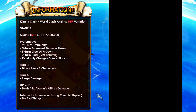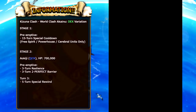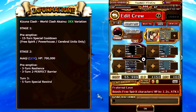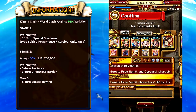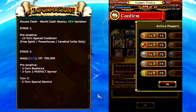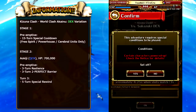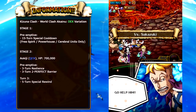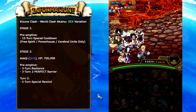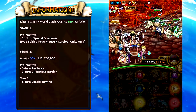Now let's move on to the final variation — the Dex variation. In my personal opinion, I do think it is the easiest of the three variations this time around. I am using a friend captain of Luffy and Ace because I want an orb booster on my team. By utilizing a Luffy and Ace friend captain with Sabo and Koala as the main captain, you're able to do that. I want to use the World Clash Luffy because he is boosted for this event and will deal absurd amounts of damage. You want to be building a Free Spirit, Powerhouse, or Cerebral based team, as those are the characters that get the special cooldown.